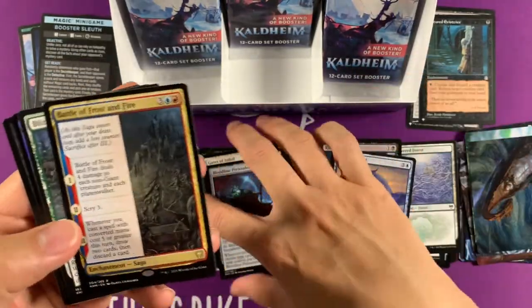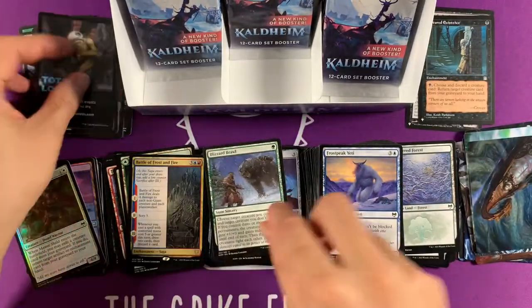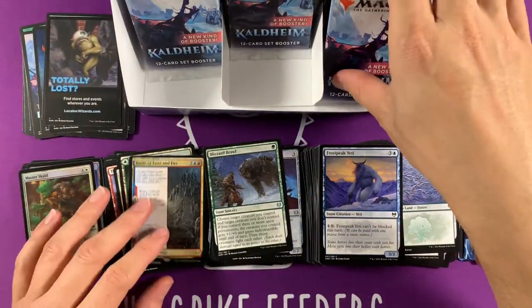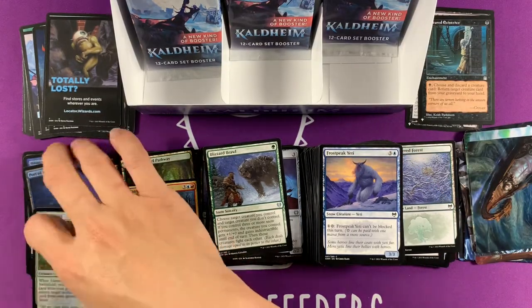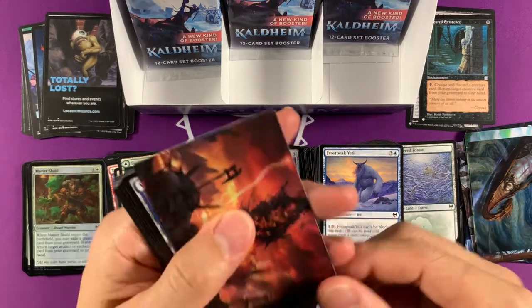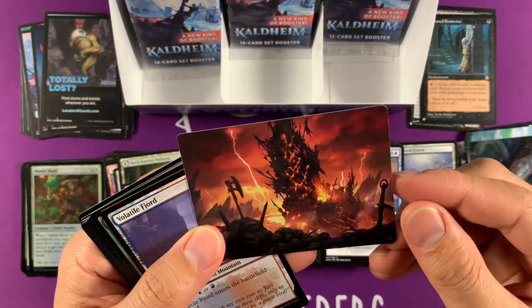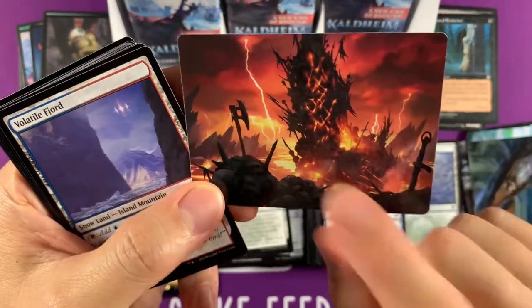Battle of Frostbite — some board wipe going on there. These lands right here — I think they're designed for commander, but they're good enough where they're not auto-includes, which — unlike the World Tree, which is an auto-include. This is one of the lands here too.